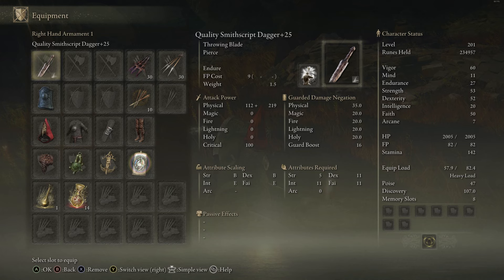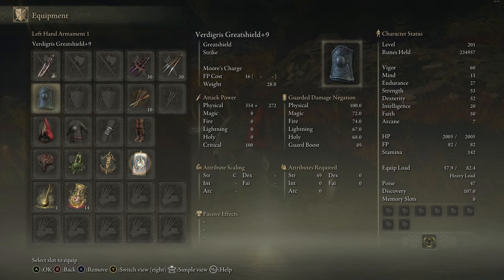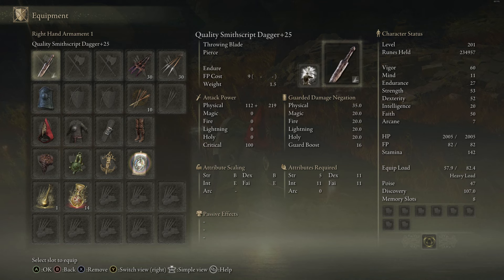I think I have a games journalist difficulty certified build here using the Smith Script throwing daggers. These throwing daggers do laughable damage and normally I wouldn't recommend these to anybody. However, when you pair them with a great shield, the guard counter is actually a throw attack, which is pretty rad. In a lot of different situations, like when you're getting hit from mid-range, this really shines. I'm going to show a little bit of that.